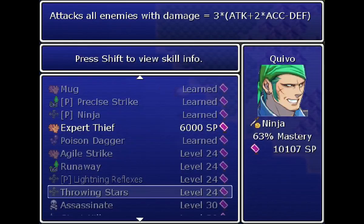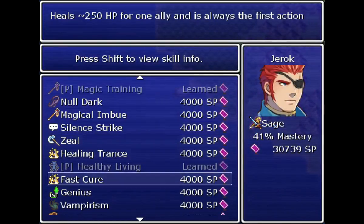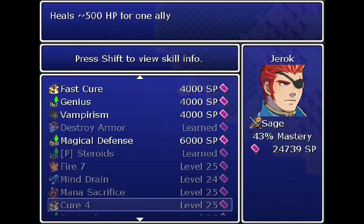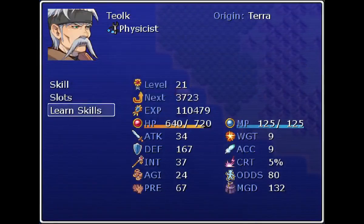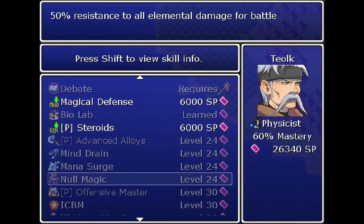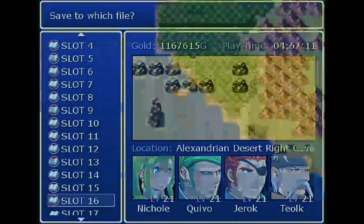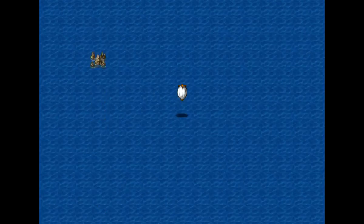Lightning reflexes is good. Throwing stars is good but it won't be on this run — he doesn't have any accuracy. Destroy armor, that's really, really good. Surge is useful but not here. And no magic — I don't know if I'll be able to get that on this run. And advanced alloys — those are really useful. So now I need to go to the mystic caves and to the arena.